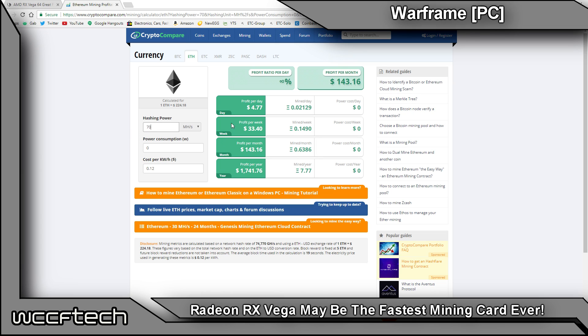On the low side, let's say 70 megahashes — that gets you $4.77 a day, or $143.16 a month. You'd have to mine for at least three months to get your money back, which is kind of the numbers we were at when the boom started. But if we go up to 100 megahashes, that gets you $6.82 a day or $204 per month. Yeah, that's insane, and it may very well kick off a mining craze again — specifically with the RX Vega card.